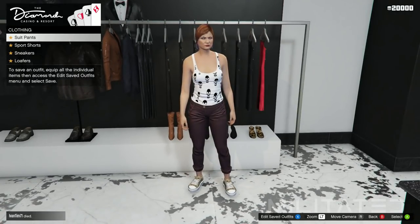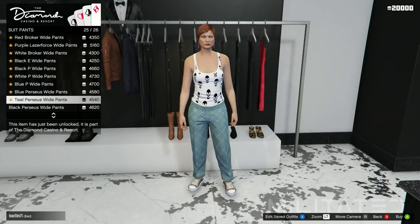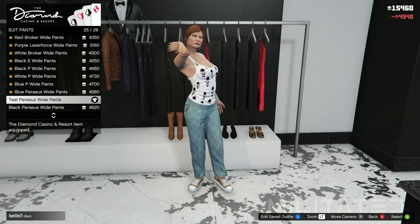Head over to the pants section and go into the suit pants category. Scroll down to the bottom of the list and purchase the teal Perseus wide pants.